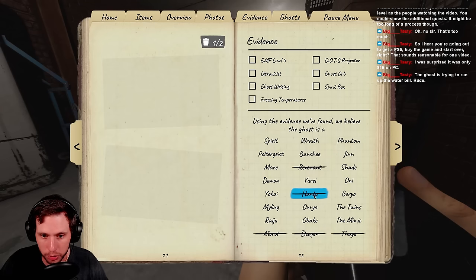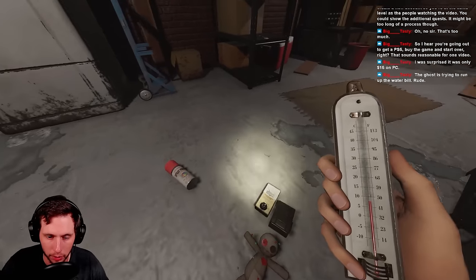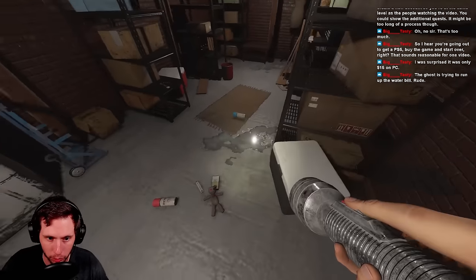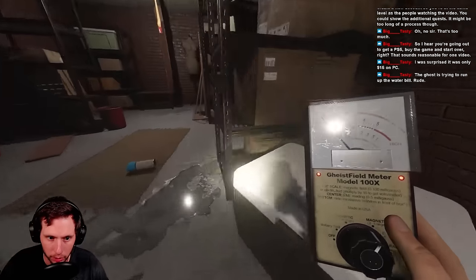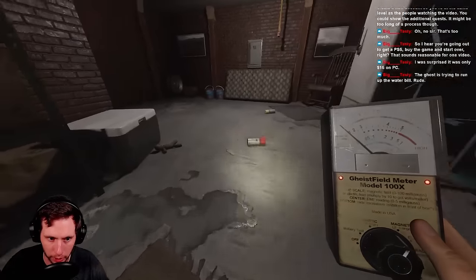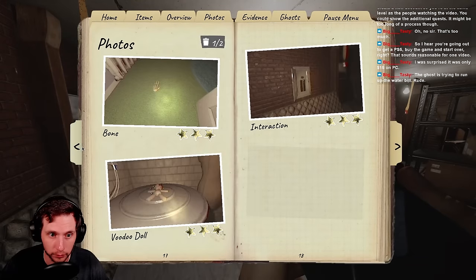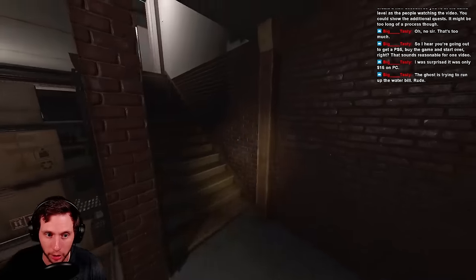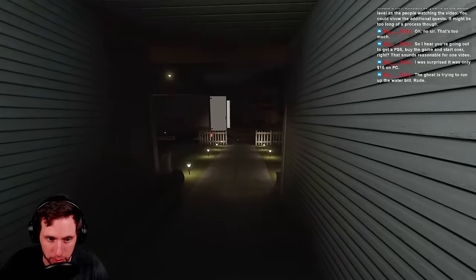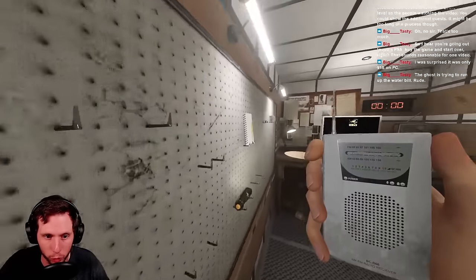No Hantu because it wasn't super fast coming out of the ghost room. Not ruling out Raiju yet. Let's keep pulling the voodoo doll - this does cause sanity drops. I'll turn off the breaker - we can take a photo of that interaction. That also rules out Goryo because the Goryo cannot turn off the breaker. This is where knowledge of the ghosts and their abilities during and outside of hunts is super beneficial - we've already ruled out multiple ghosts based on their hunting behavior.